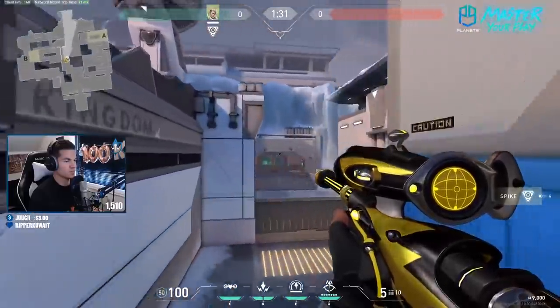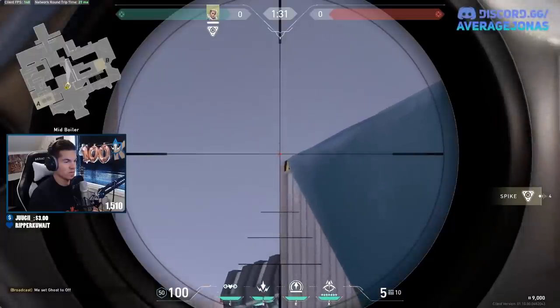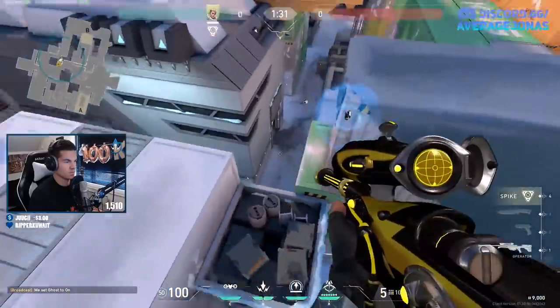An easy variation if you want to see more towards the B pushers: stand somewhere around the same spot and just aim for the top of this corner. This one reveals both sides.